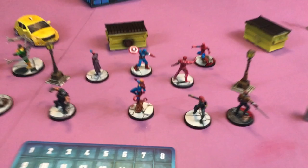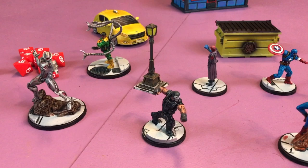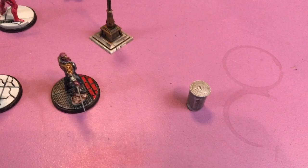Here's the content you get in the main box. You get 10 superheroes: Baron Zemo, Spider-Man, Iron Man, Black Widow, Captain Marvel, Captain America, Red Skull, Crossbones, Ultron, and Dark Club. You get a little kiosk, a couple of dumpsters, a couple of cars, some street lamps, and a little garbage can.